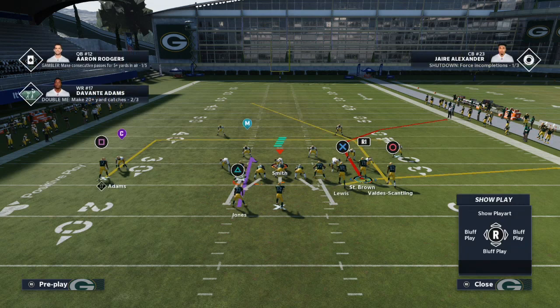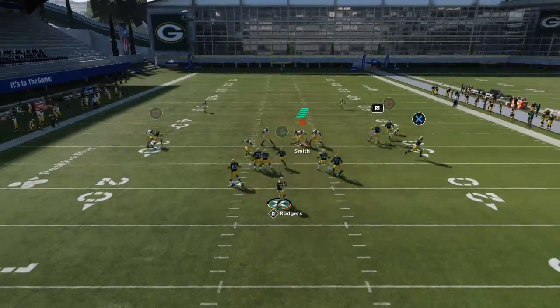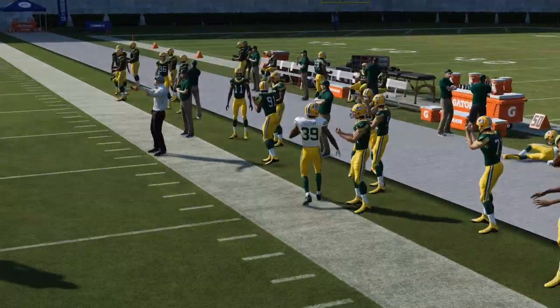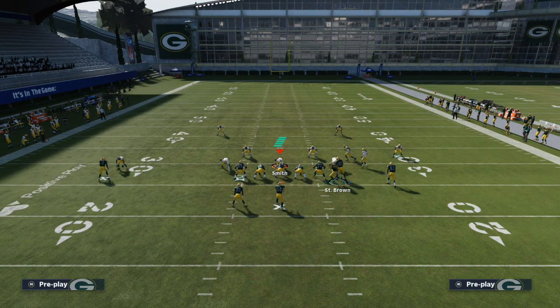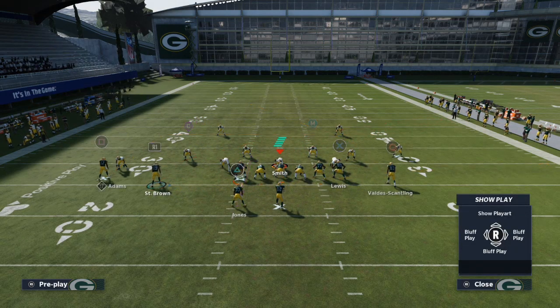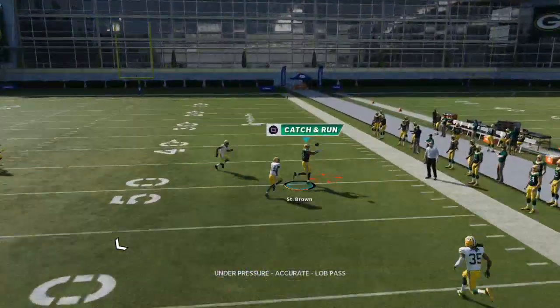Watch what happens when I smart route my slot receiver — you see that he is only going to go 5 yards. This might remind you of essentially a slant out route. This is a route that is going to fade to the outside very quickly against defenses, and it kind of does reminisce a little bit of a slant out route. What I personally like to do with this is motion this over — and you see how this now looks kind of like a crossing route. He's just going to drag across, and you're going to be able to beat man-to-man coverage very easily.